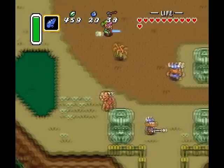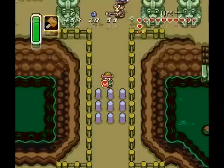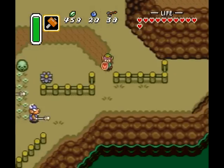Our next goal is just to head around and pick up a bunch of items. The first one I'm going for is a piece of heart out in the Lake Hylia area, which has been taunting the fuck out of me for a long time, and I can finally do something about it.